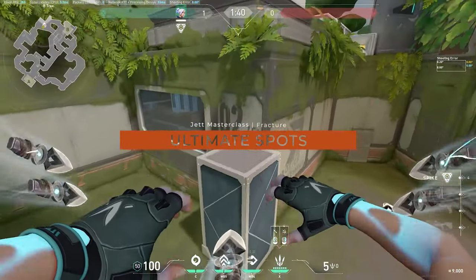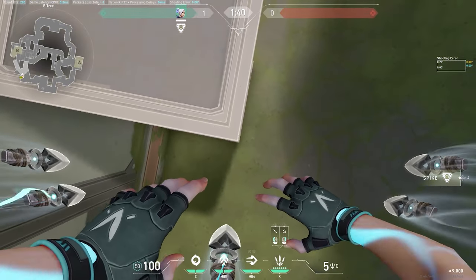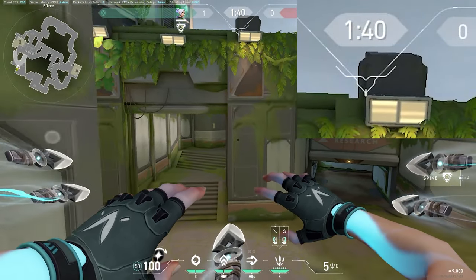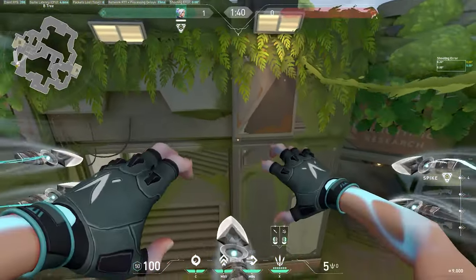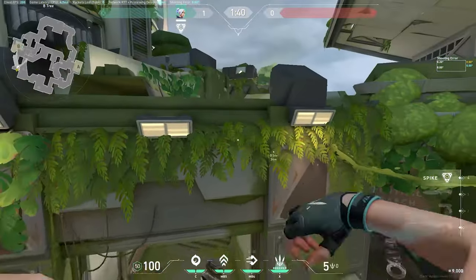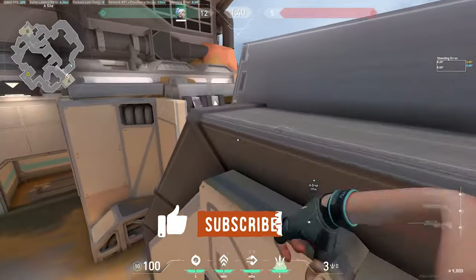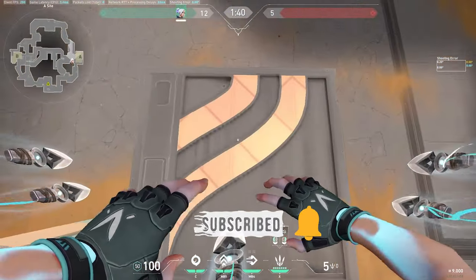If enemies keep oping from here or from here, one updraft spot is jumping on top of this box by gliding. If you think they're playing inside tower, walk backwards, crouch, line yourself up with this corner, place your HUD line just at the corner of this light here, then walk forward, double updraft, and in this very skinny gap you can hopefully hit a headshot. If you think they're playing site, it's much easier — just double updraft, head to the left, and you can hit heads.